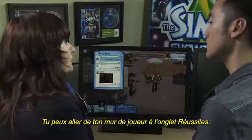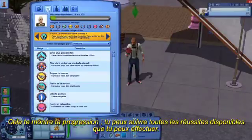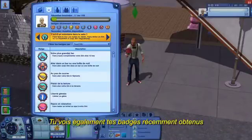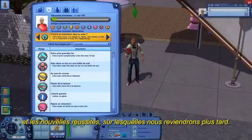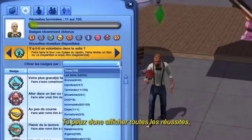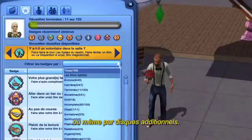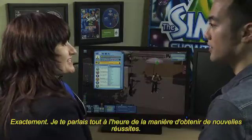So you can go from your player wall to the achievements tab, and that shows you your progress as you're tracking against all of the achievements available for you to achieve. You'll see your recently completed badges, new achievements which we'll go into a little bit later, and you can also filter by category. You can filter by all achievements or by difficulty level — bronze, silver, gold — or even by expansion packs as well. You just filter it and decide what you want to go after.